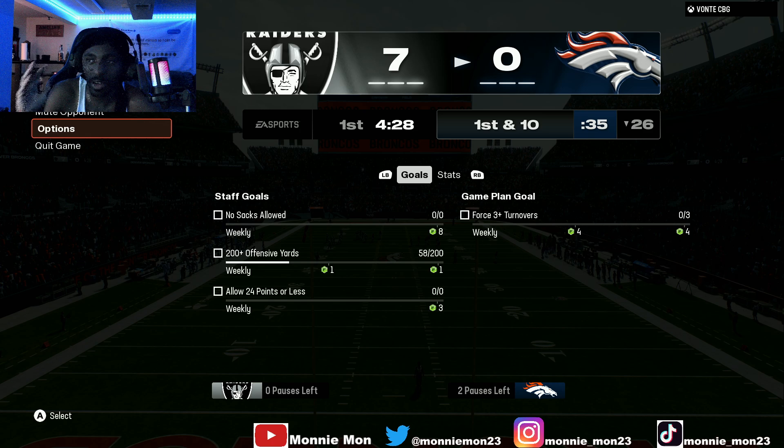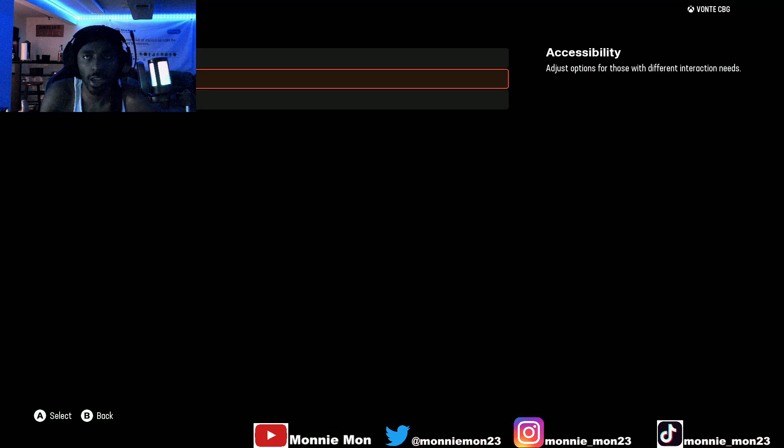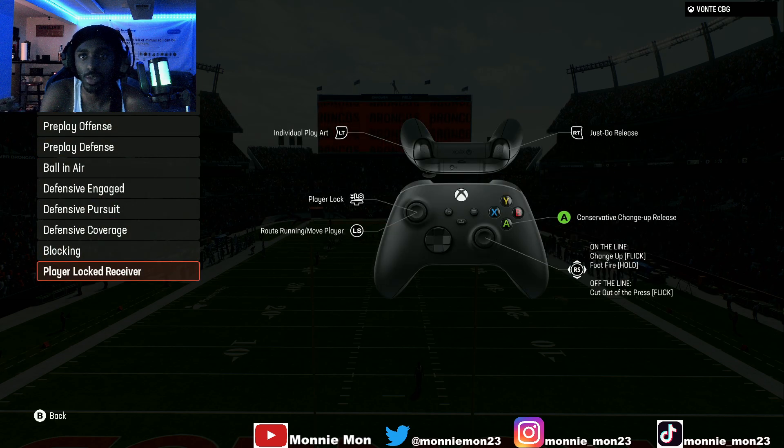So what you want to do is — I'm in a franchise with my mans. You go to the settings, go to game controls, go all the way down to player lock receiver. Player lock receiver.